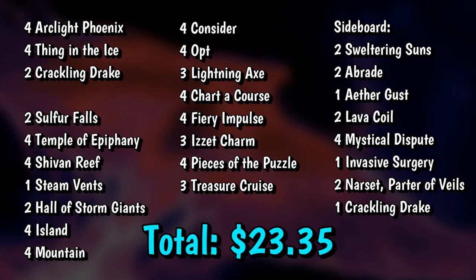That's all of our upgrades. There's plenty more room for improvement if you want to keep spending money — Ledger Shredders, the extra turns package, overhauling the mana base. But this build should be much better than what you got out of the box because it actually works. We've got four Phoenixes now and Thing in the Ice is great early against aggro decks — that's what's going to make this deck more consistent. Check the description for the complete deck list. We'll be upgrading all four decks, so check those out when they're released.